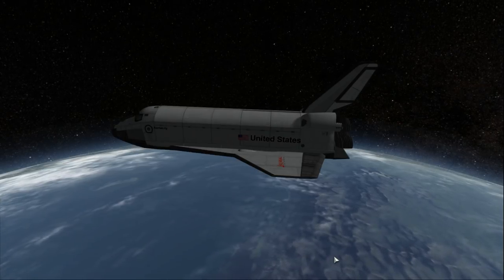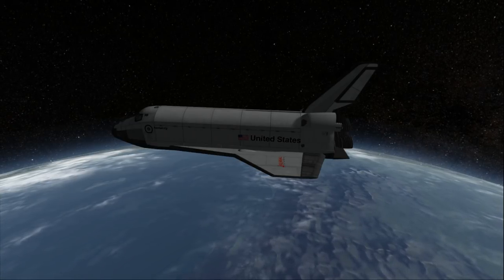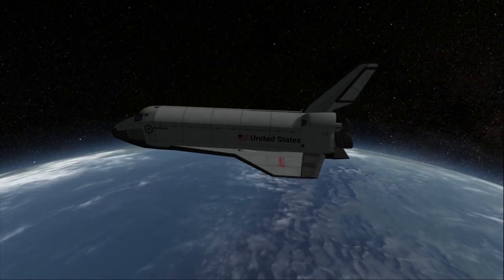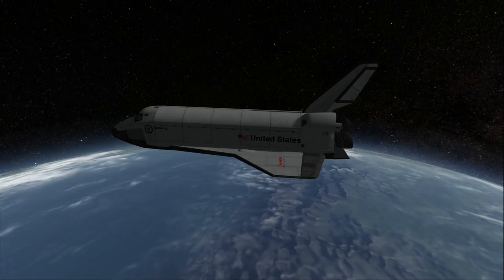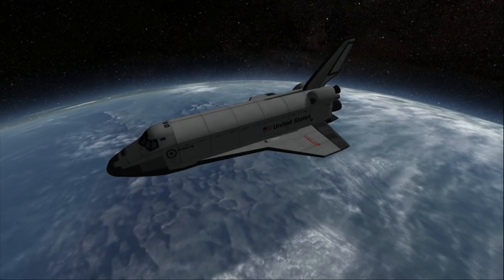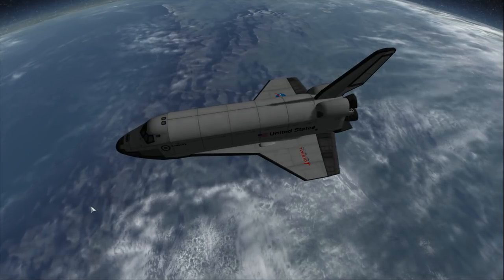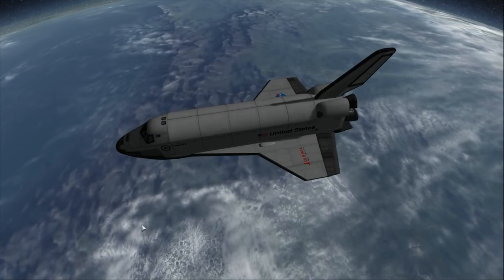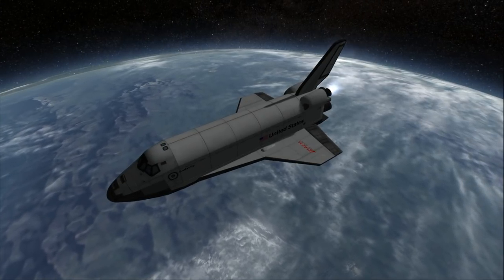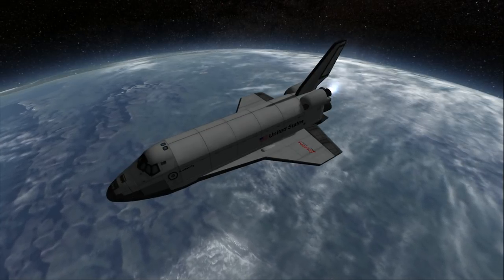I should mention a visual pack I didn't mention before — it is KSPRC, Pruitt's Renaissance Pack, just for the textures of the planets. The planets may look a bit different from stock, and that's a good thing — you can see the nice mountain range here. Stock Visual Enhancements doesn't change the landscape very much, so I wanted some better-looking landscape textures.